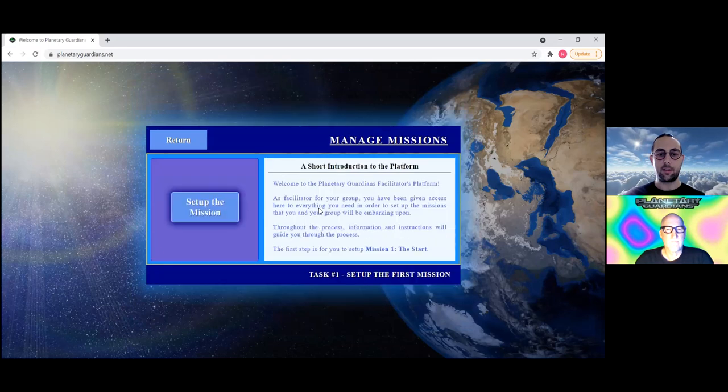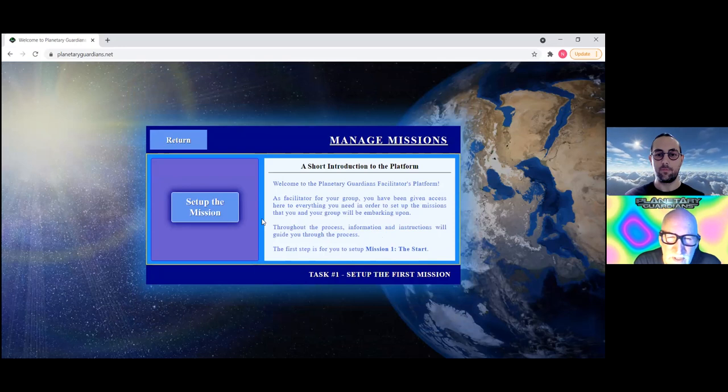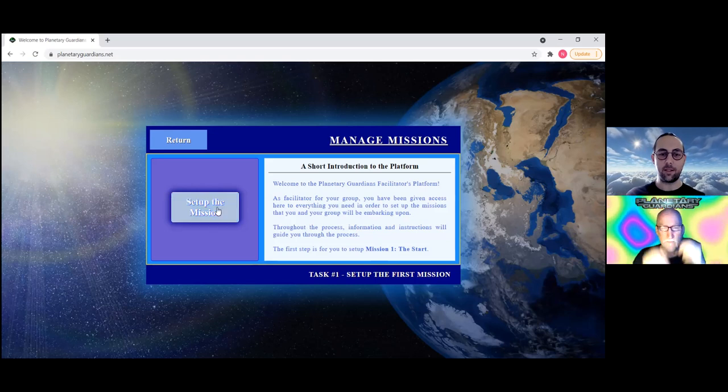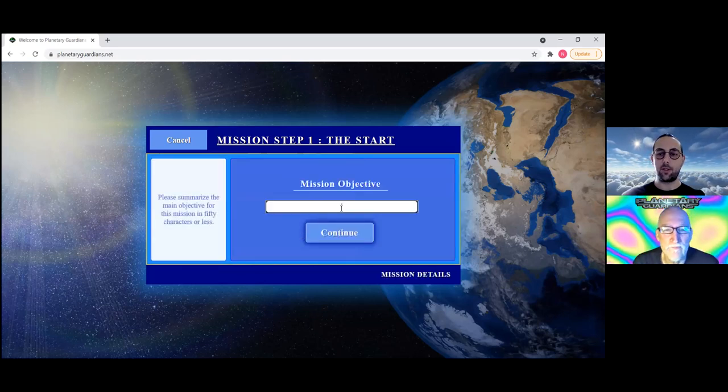I'd advise you to click the Manage Mission button first, because you'll need to set up your mission. Once you click that, there'll be a short introduction to the platform. The first step is to set up Mission One: The Start. Click Set Up the Mission, which takes you to Mission One, Step One. There's a little description explaining the purpose of each mission. For Mission One, you'll be given a mission objective — just insert it in the provided field.